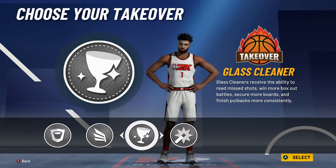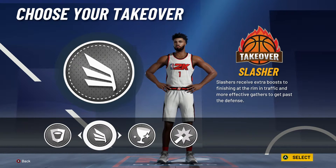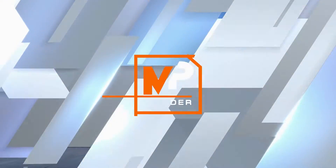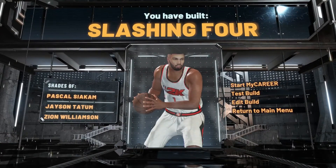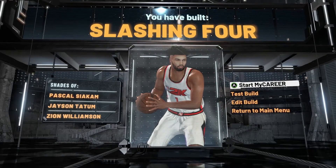It's up to whichever takeover you want — slashing gives you plus 10 on finishing and shot creator gives you plus 10 on mid-range. I'm gonna go with slashing. As you can see, it's a slashing four, right there — Zion Williamson. That's the build.